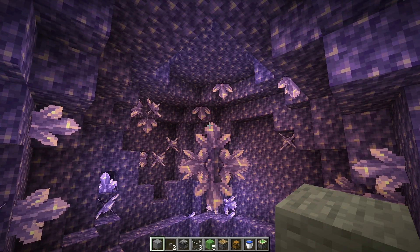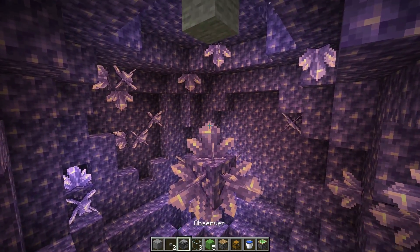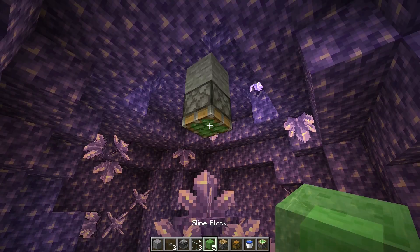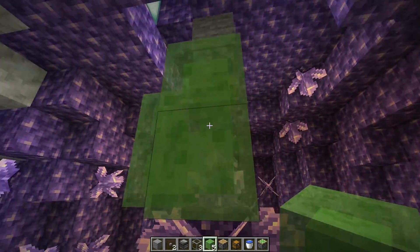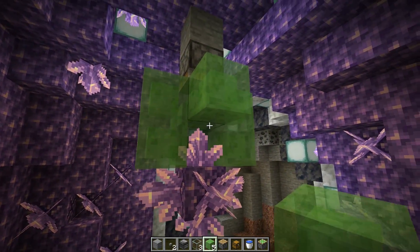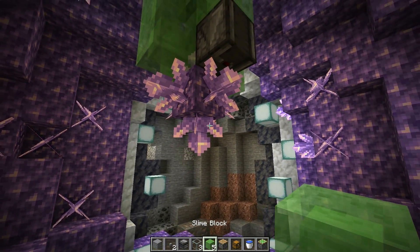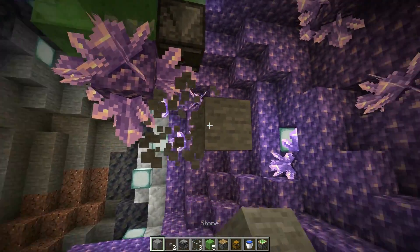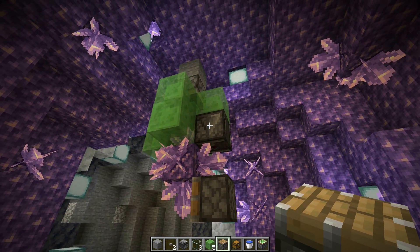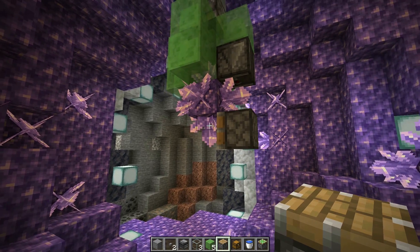First, we're going to take a solid block and put it right there above the amethyst block. Then we're going to take our sticky piston, put it right there, and then grab our slime blocks and put them like this. You're only going to put one on this side because this is where we are going to put our observer. Then you're going to take your regular piston and put it right here. What's going to happen is the contraption will activate — this observer will activate this piston — and then break that amethyst shard on the bottom.